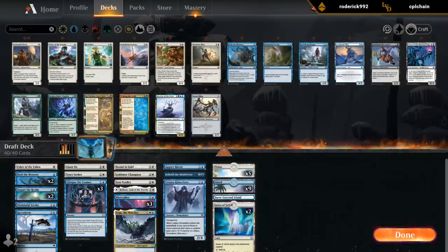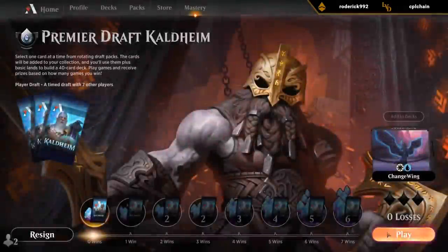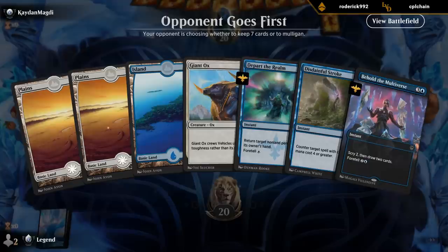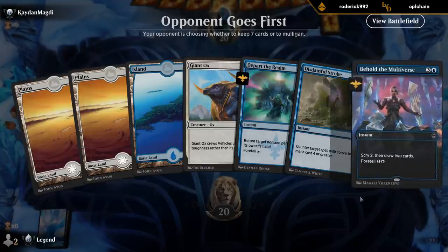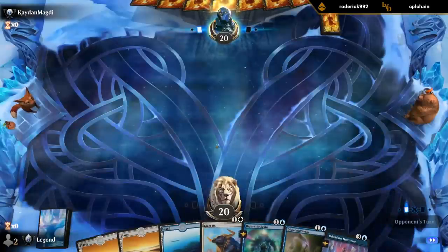This is fine. Changeling — alright, that's a good one. This hand has a distinct lack of flying creatures, but we do have Behold, which can help us find more. I don't hate it.